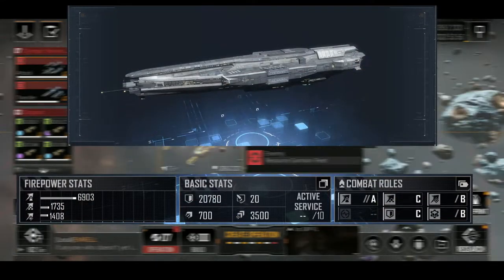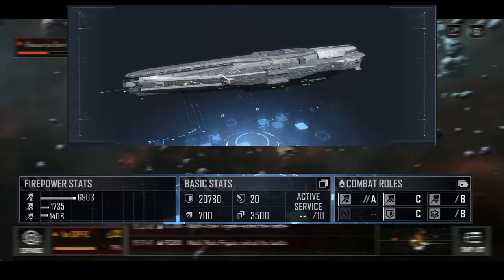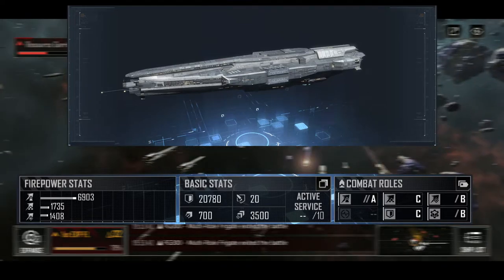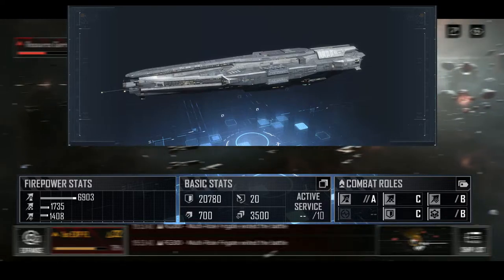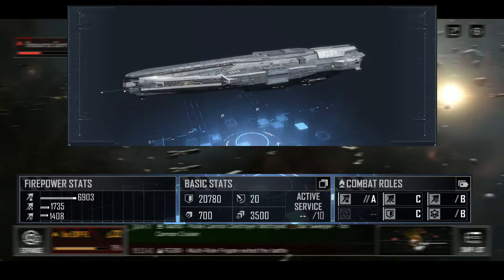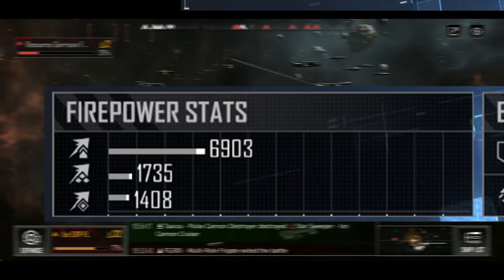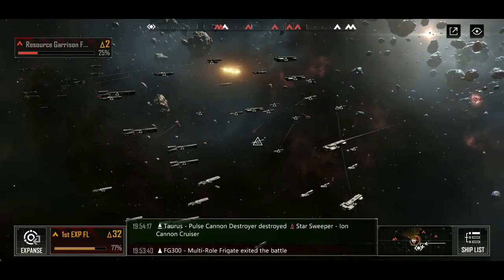I'm going to put this screen up here because this is what you'll see when you open up the blueprint. Understanding what the symbols under the firepower stats, basic stats, and combat roles tell you is critical. Be aware that I've put some upgrades into my Winged Hussar blueprint, so the dark gray bar represents the base stats and the white is what I've added. The firepower number you see is not the basic default one.